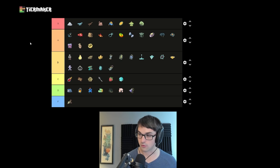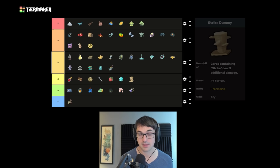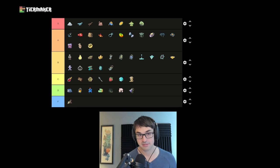Strike Dummy — I can't rate it S. I think it's a classic C tier relic. Very good in the early game, particularly on Ironclad. Watcher also really likes it for making her strikes do much more damage. But oftentimes this relic does absolutely nothing if you've removed all your strikes, so it can feel pretty bad.